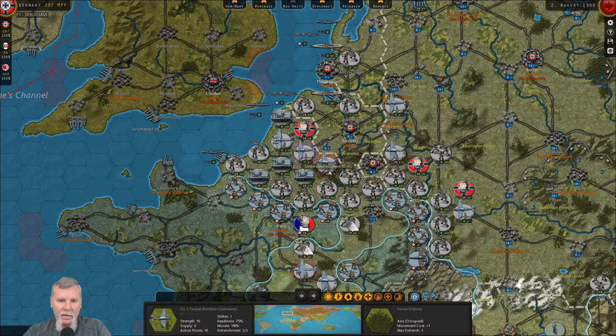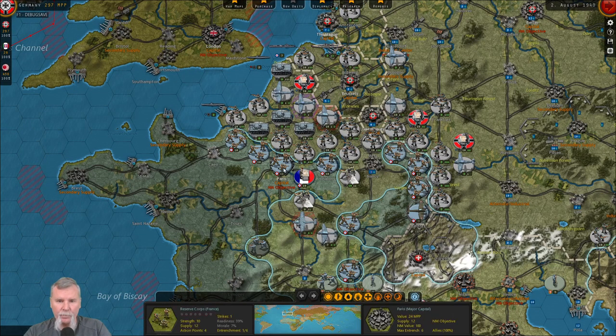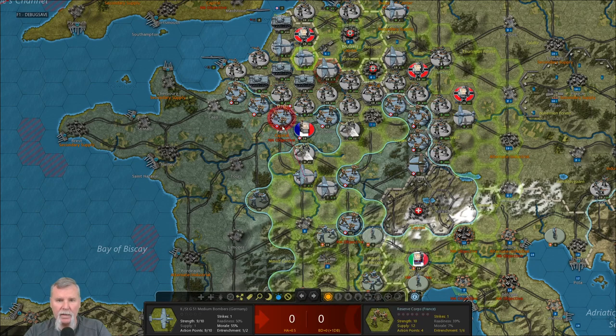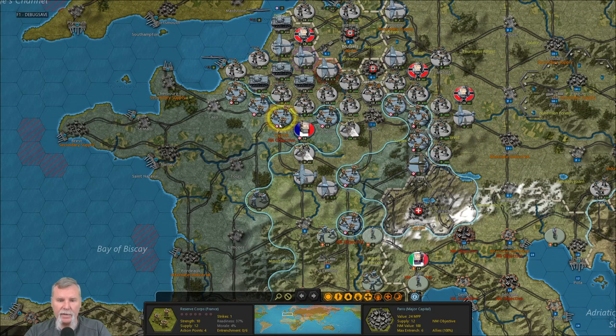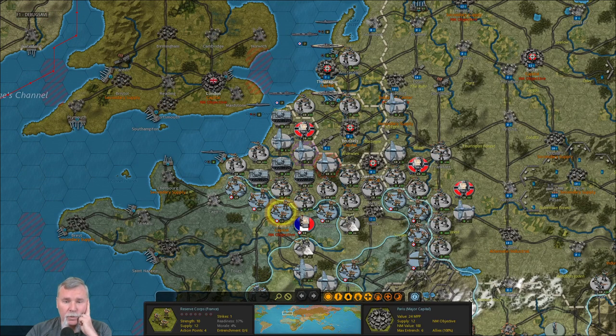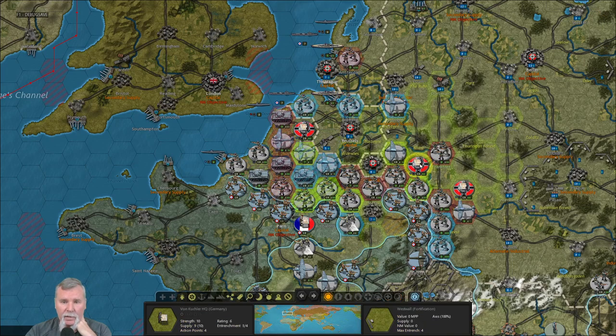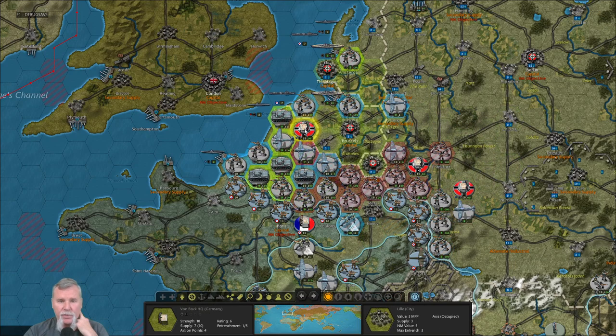Over here we've got Paris, which is fairly well defended with a max entrenchment of one. We can get rid of that entrenchment right away. He is unsupplied but that's okay — he's just there to remove the entrenchment. The entrenchment level is now zero. So how do we go about taking Paris? We're going to knock him out of there. First, let's pound him hard. We need to check attachments — can we attach more units? No, we've got to unattach something first.